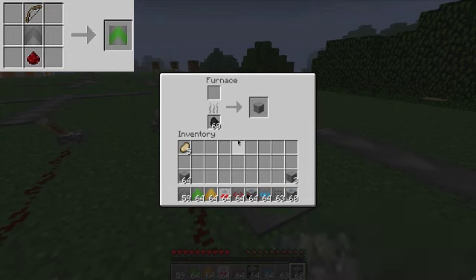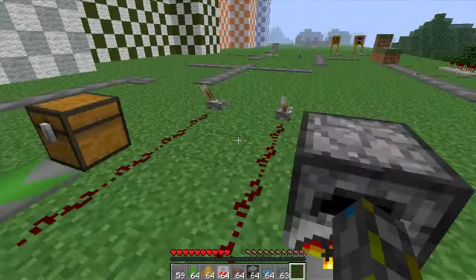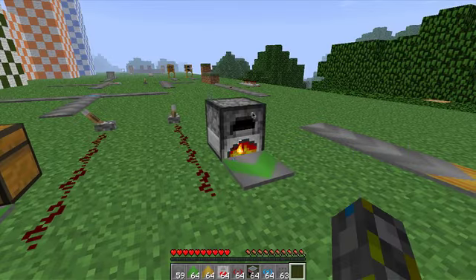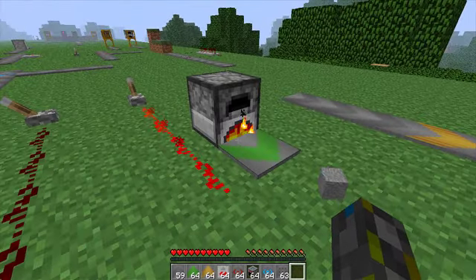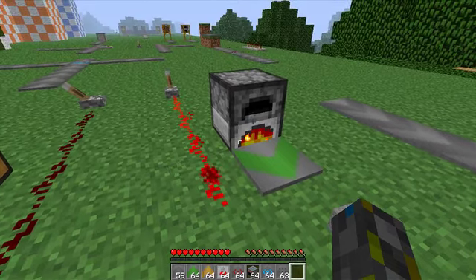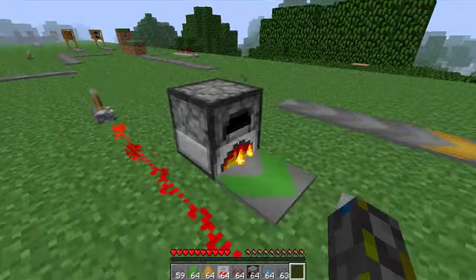The next block is called the ejection conveyor. When you use it with something such as a chest or a furnace, and apply redstone to this block, it will eject whatever is in the furnace or chest. The redstone circuit has to be off, or in the false state. When you turn it on — the true state — it will eject the block. It will not eject while it remains in the on state; only when you turn it off and back on again will it eject.